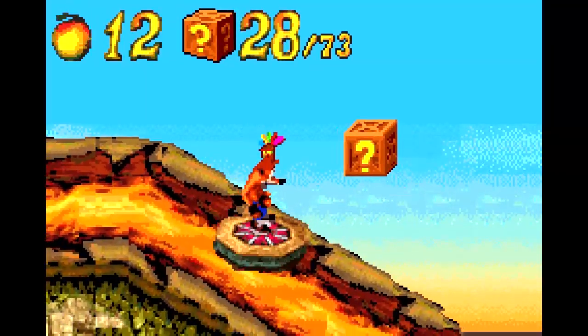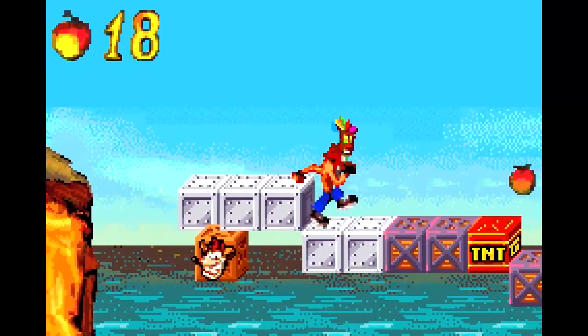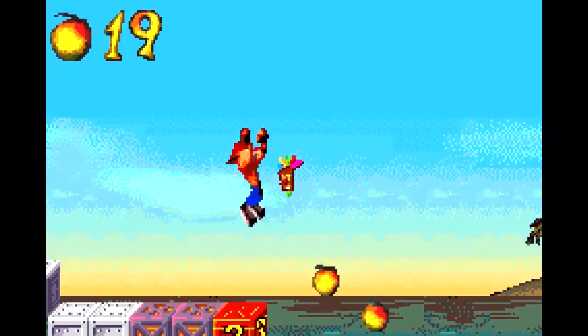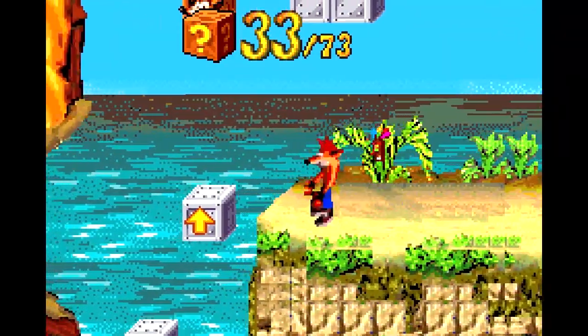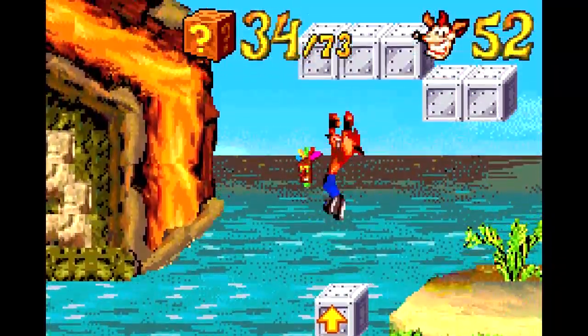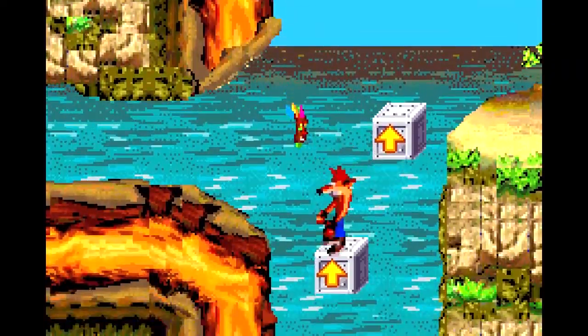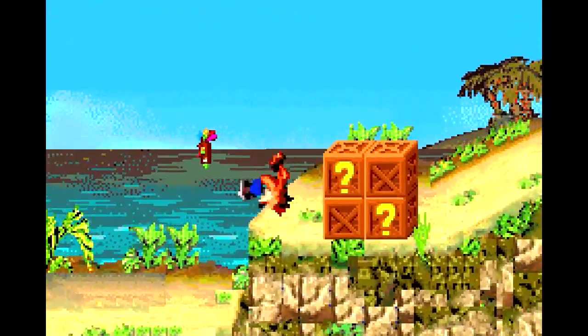Just watch for the bubbling up ahead and you'll know when it's time to jump — they're generally pretty easy to notice. So we reach the end of here. There's a one-up crate down here that we can't quite reach with our Super Body Slam. But we'll go ahead and take this TNT, clear out those crates over there. And if we walk in this direction, we can bounce up and hit it. And you can see there's also a little gap here — this is where the two paths are going to meet up.